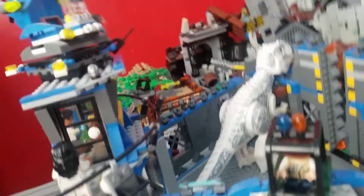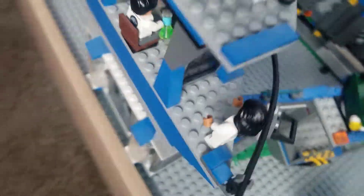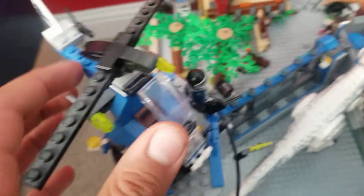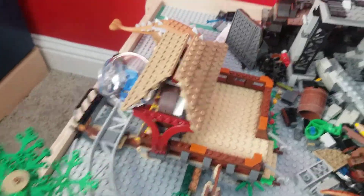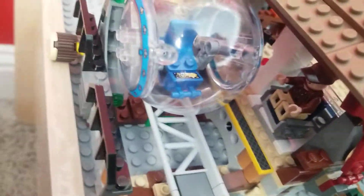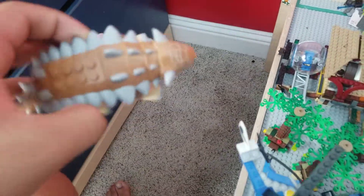Here we have the scientist — a lab scientist girl who came in one of these sets. And then here we have Dr. Wu working on stuff, working on more dinosaurs. I love that amber piece, it's so nice. We have a little coffee there. And here we have a little tiny helicopter with an ACU agent. Then we have the Gyrosphere — we have a T-Rex and a Gyrosphere with a guy working in it. Sadly there's no one in there though. We also have an Ankylosaurus, and I really like this Ankylosaurus — looks really nice.